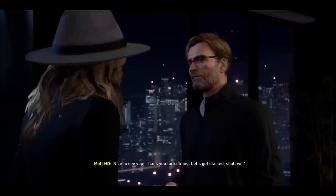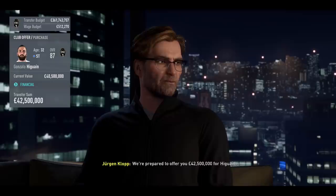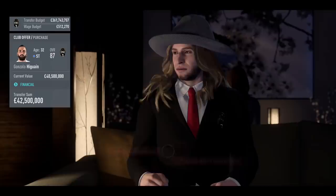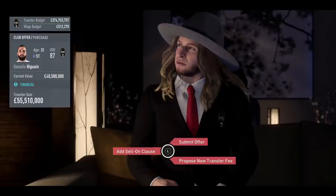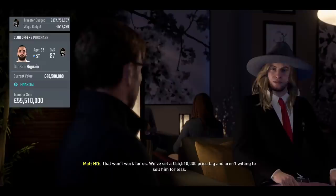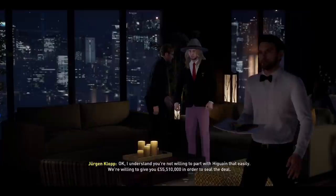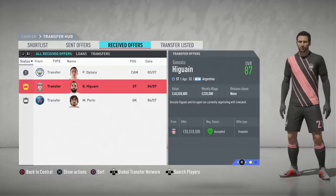Higuain — even at his prime he's very good as a striker, but if he was at Liverpool I'd always feel he's not quite top five for me. Make sure you sell him in FIFA 20. I go into negotiations with some very optimistic transfer fees — 55 million for Higuain when his value is like 40 million. I say that to Klopp and he agrees: 'We're willing to give you 55.5 million pounds.' So I've sold Higuain for 55 million — a player I wanted to sell straight away. His wage was quite high though, 220,000 pounds a week.